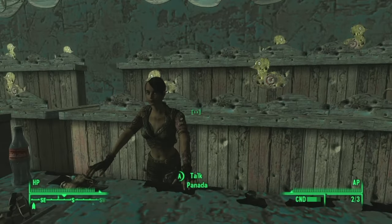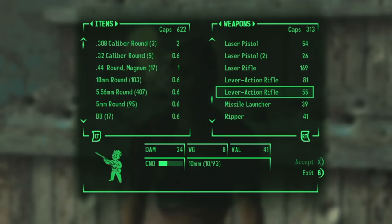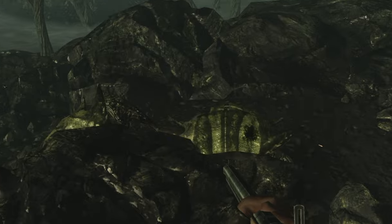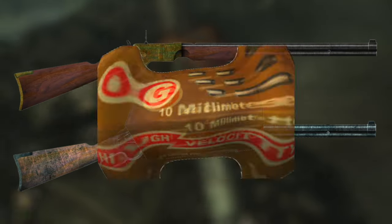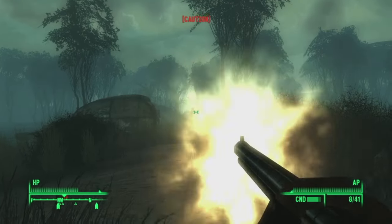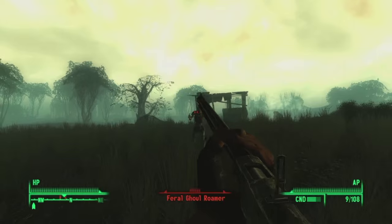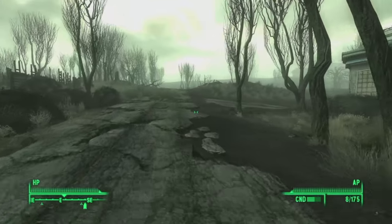I found a trader set up behind the counter of one of the many rigged card games on the boardwalk. She offers your typical scavenger affair — armor, weapons, healing items — including some brand new equipment from the expansion, such as the Lever Action Rifle, which I picked up. It looks nearly identical to the Lincoln Repeater but chambered for 10mm rounds rather than .44 caliber, making it a much more viable option, especially early on when .44 ammo is at a premium. The Lever Action Rifle is exceptionally accurate and carries a far heavier punch than the Hunting Rifle. This became my chosen weapon for the beginning of Point Lookout.